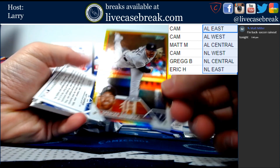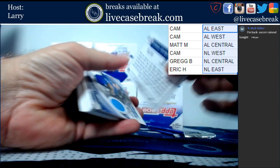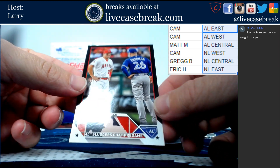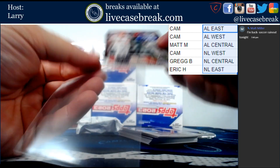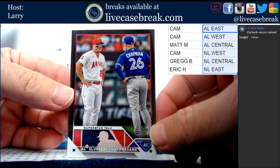We've got Spencer Turnbull gold foil. Out of 72, All-Star Stars Mike Trout and Matt Chapman. So I guess we're going to have to random that one. Actually no - we have both divisions, AL East and AL West.